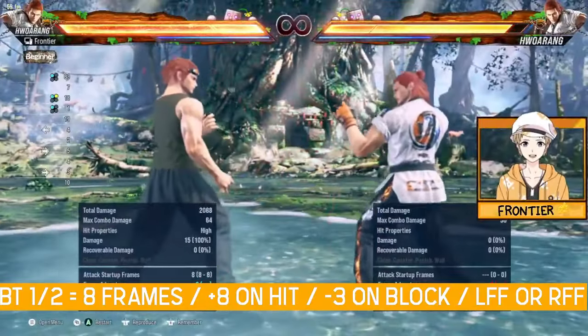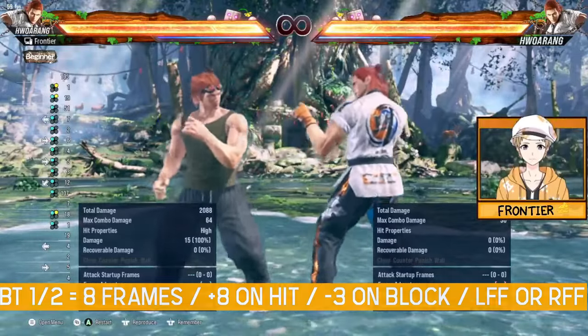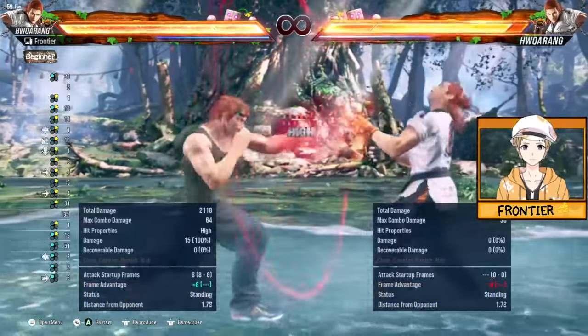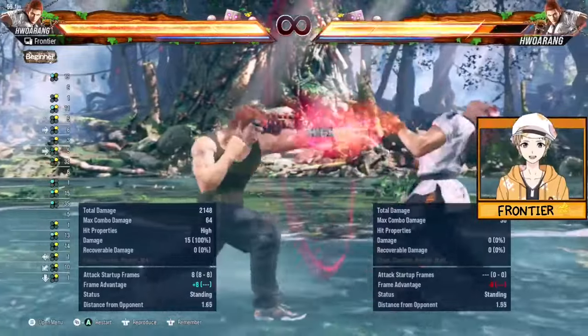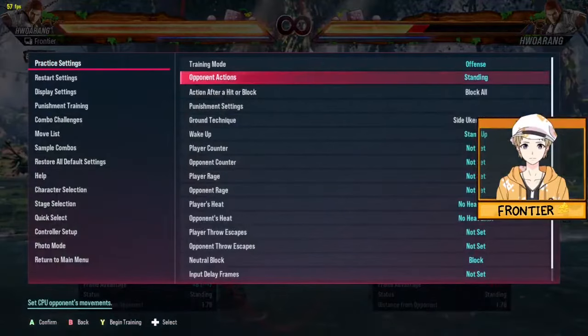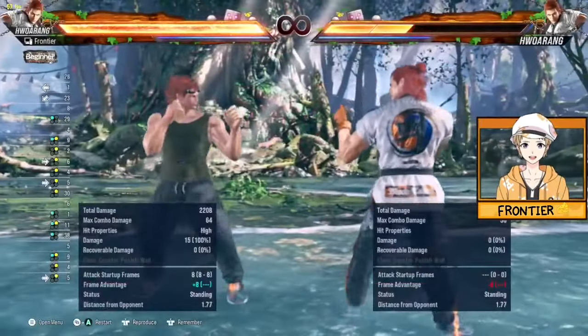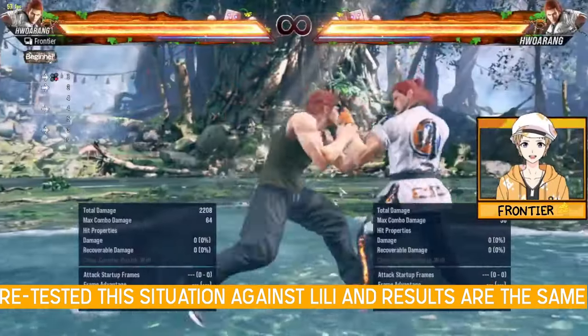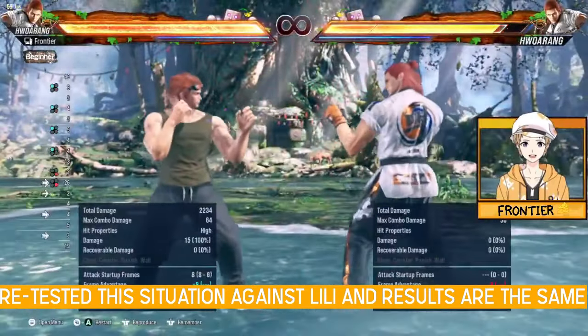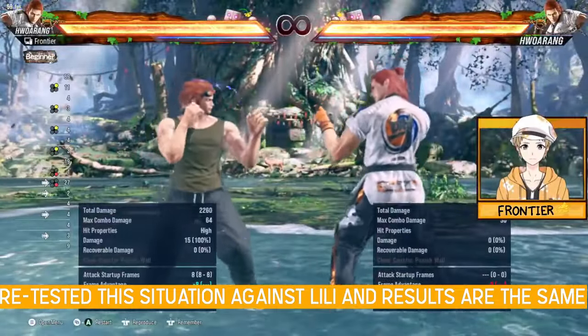Back turn 1 is your I8 high, so anytime you find yourself in back turn and you're panicking, you should press 1 or 2. The tracking on these moves will differ depending on the situation. For example, if we tell the opponent to sidestep towards the left and do a running 4, mashing 1 or 2 — they can't step either of those.